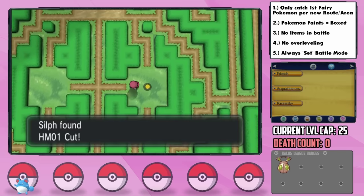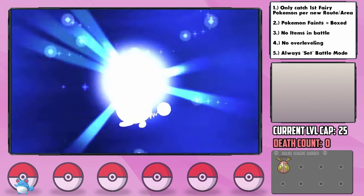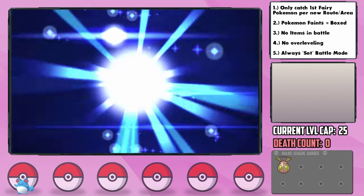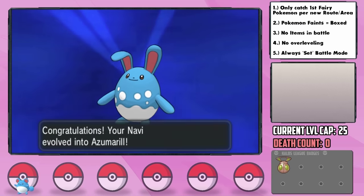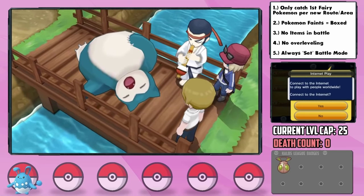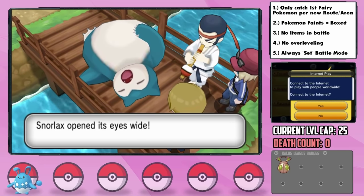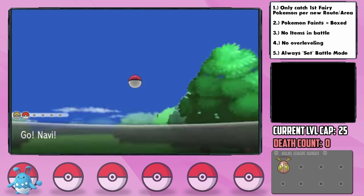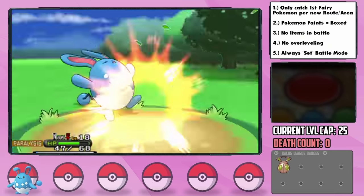Here we can grab the Cut HM, which grants us access to more great items. On the way back, we got a new evolution — we can get a fully evolved 3-stage Pokémon at a mere level 18, which is kinda crazy. Azumarill, welcome to the team. It seems this is one of those Pokémon people confuse as being from the wrong generation — I can't tell you how many times I've heard people say it's a Gen 3 Pokémon. I had forgot that I hadn't healed and went into the Snorlax battle paralyzed.